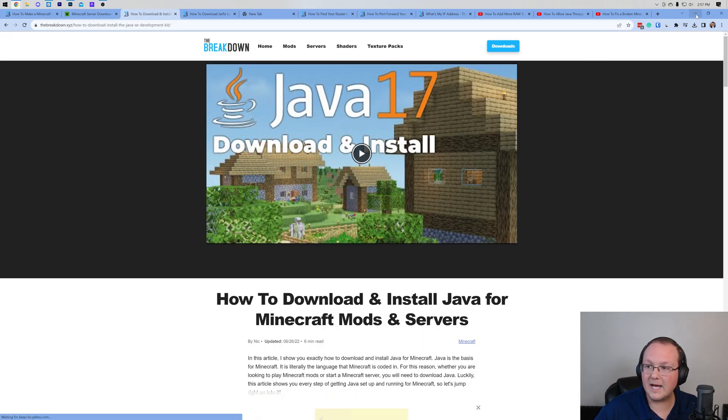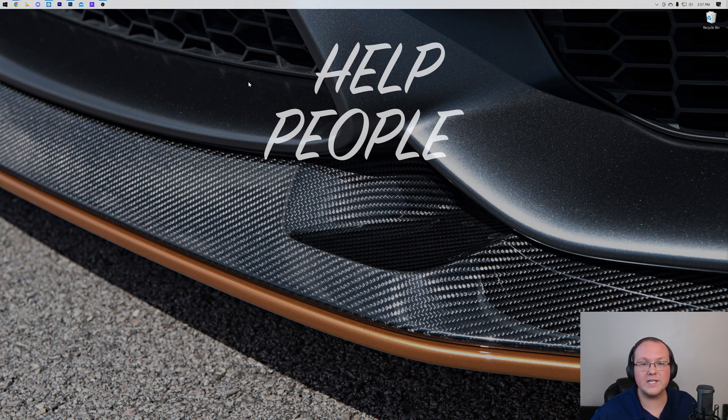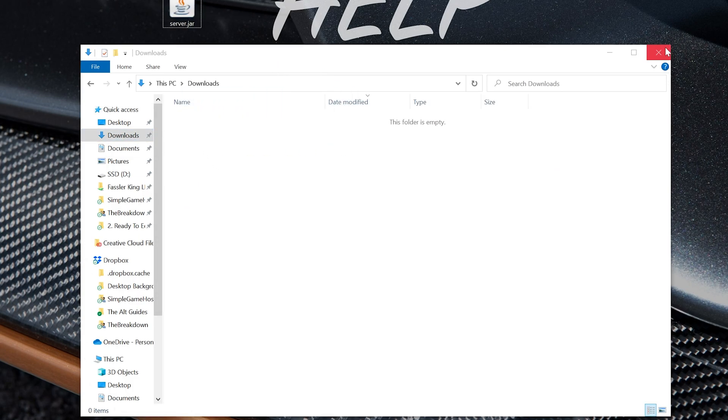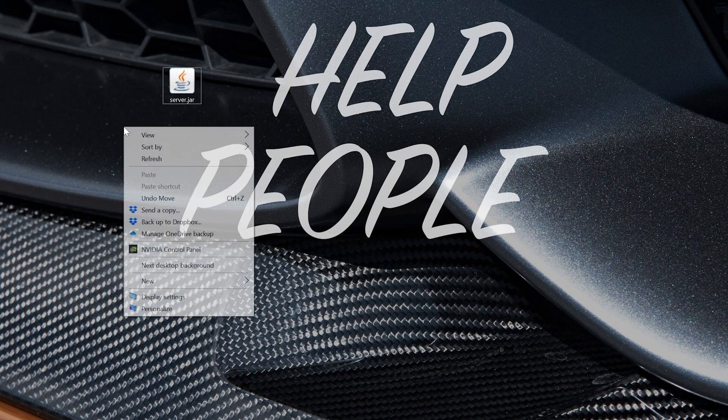Now let's go ahead and minimize our browser. What we want to do is move the file we just downloaded — that server.jar — to our desktop. For me, that's going to be in the downloads folder, but for you it's going to be wherever your downloads typically go. Now let's go ahead and right click on our desktop and create a new folder. You can title this whatever you want — I'm going to title it Minecraft 1.20.2 server. Now go ahead and drag and drop the server.jar into our folder.